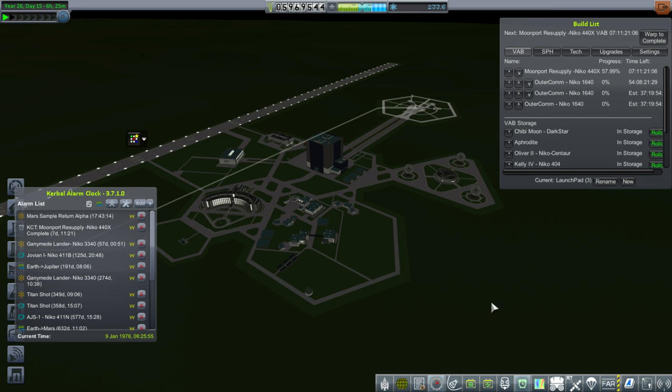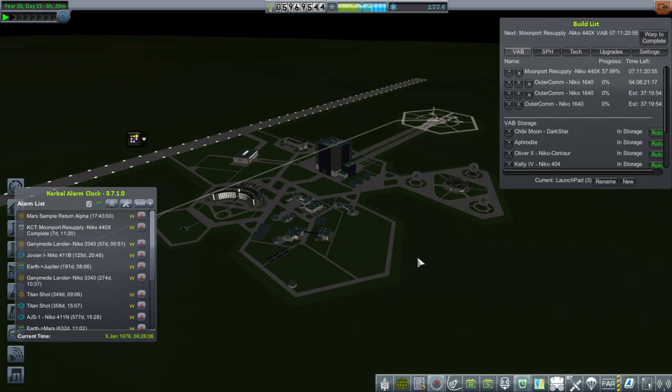Hello everyone, and welcome back to my Realism Overhaul series in Kerbal Space Program 1.1.3. In this episode, we're going to deal with the sample return mission that was sent to Mars, but really can't return samples now — except somebody suggested maybe landing it on Phobos or Deimos and returning a sample from there.